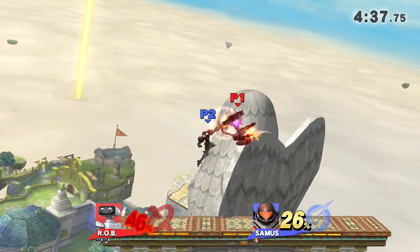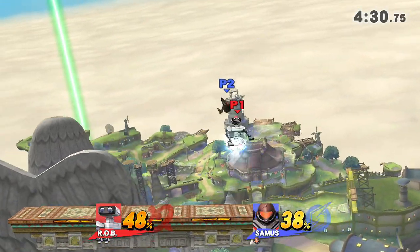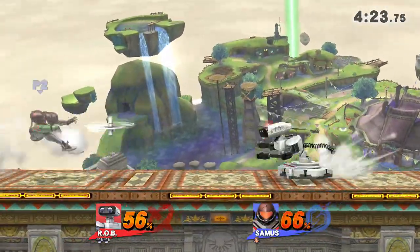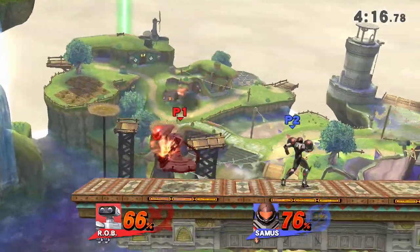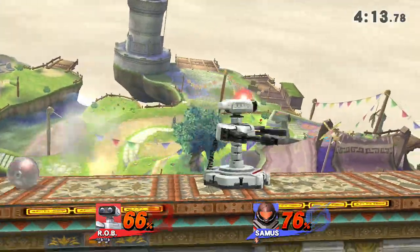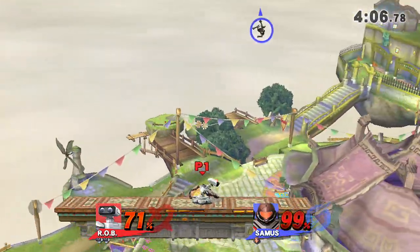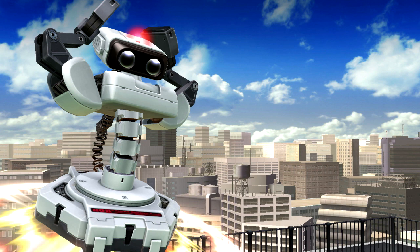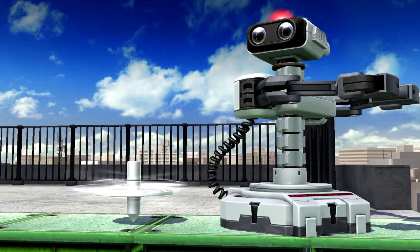R.O.B. is fantastic in the air. Neutral air is good for approach or spacing. Forward air is fast, up air is ungodly, and down air is a fantastic spike with a huge hitbox. You can also spike on stage for a ceiling bounce at super high percent. R.O.B. is a killing machine — programmed to kill, two-stock people, throw things, shoot things, and shoot things back. He's also a hearty little robot. Thanks for watching; let me know who you'd like to see next. Next week we'll be covering Fox — stay tuned!